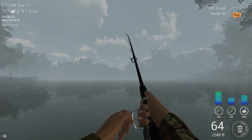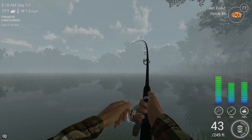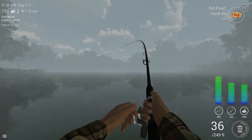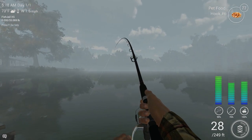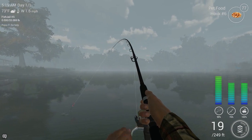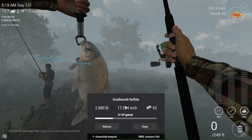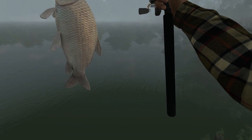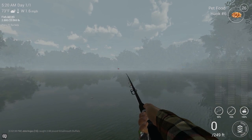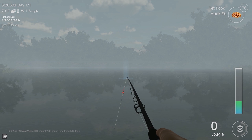I think I got this one. Oh, if that's a channel cat — no, that can't be a channel cat, this thing's fighting too hard. I've only caught young channel cats and they usually don't fight this hard. This might actually be a small buffalo on pet food, which I haven't caught in here on pet food. And look at that — it is a smallmouth buffalo. Now these are good for beginners because you earn a lot of experience points with them. They don't earn you much money, but you will get quite a few experience points and it's good for leveling up quickly.